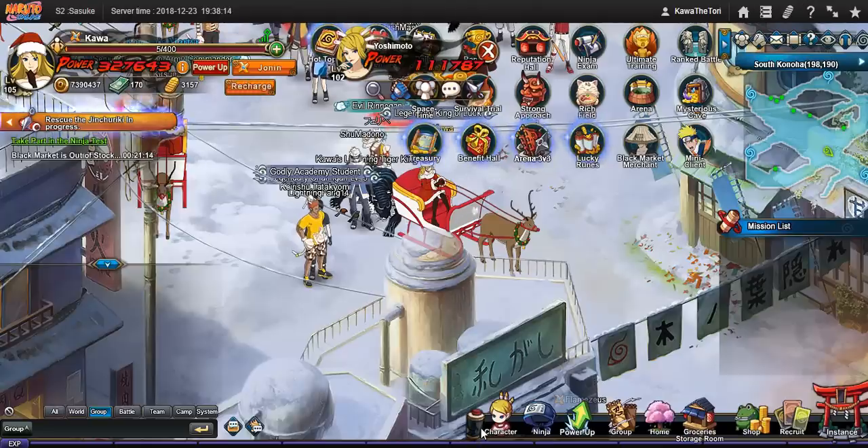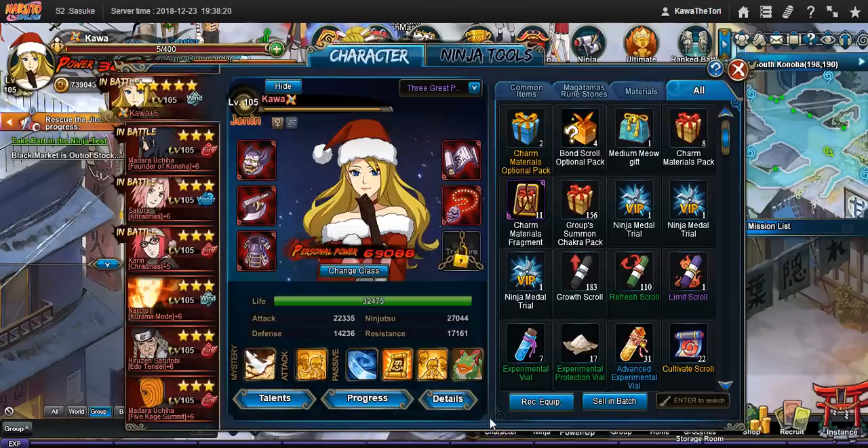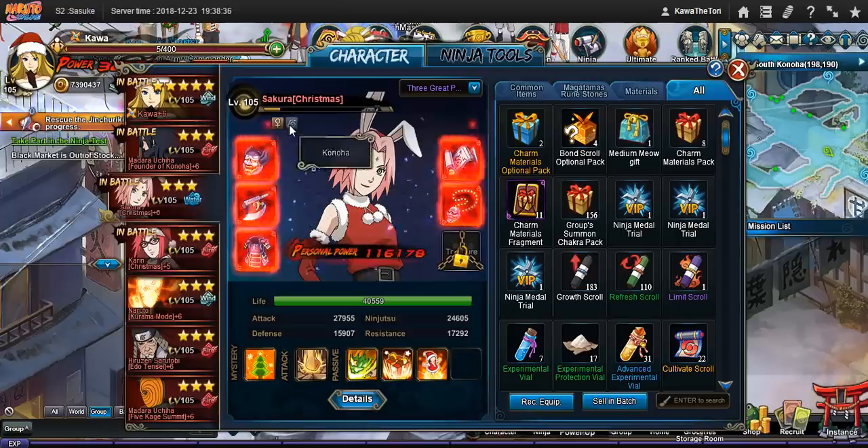Hi there, Kawa here. I'm going to be playing a Christmas team today. It's going to be a little early — it's uploaded for Christmas — but I have a more special Christmas team I intend to play for the Christmas Sage World Battlefield, assuming there are actually people in that Sage World. For today, it's going to be the two Christmas units: Sakura and Karen.